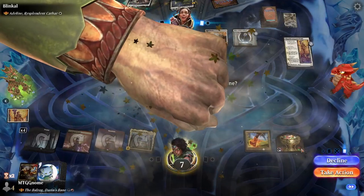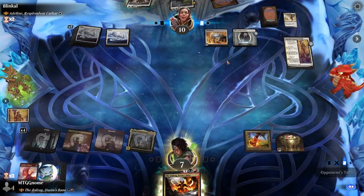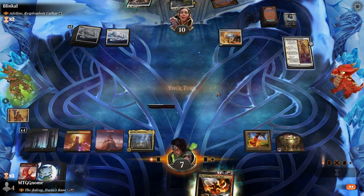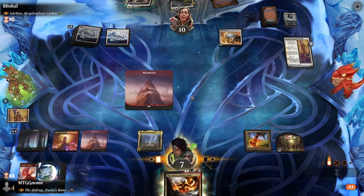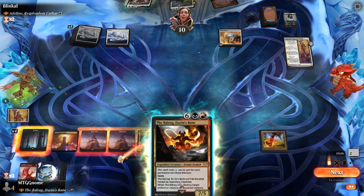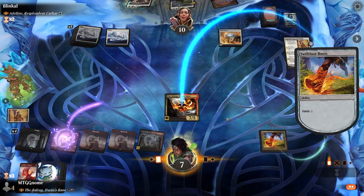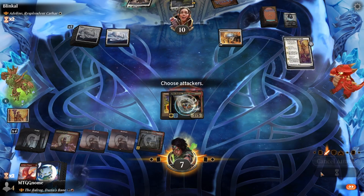Opponent plays Realm-Cloaked Giant to clear the board — very smart of them because they would have lost next turn. Balrog death trigger fires and we destroy the Mace. On our turn we don't draw much except a Mountain, so we sack a treasure, recast the Balrog, and equip Swiftfoot Boots — doesn't really matter since it already has haste, but it does give hexproof.